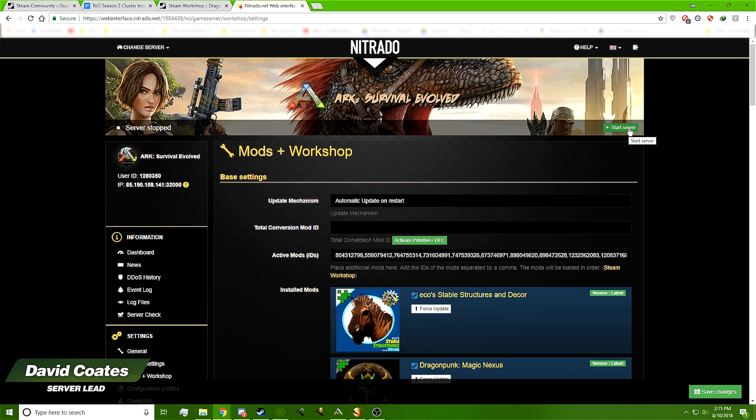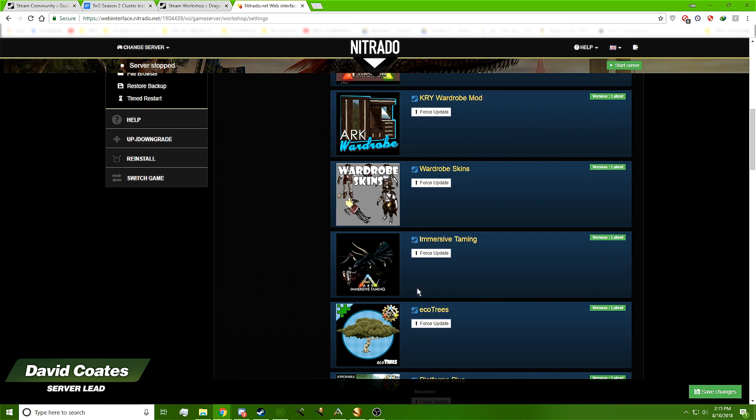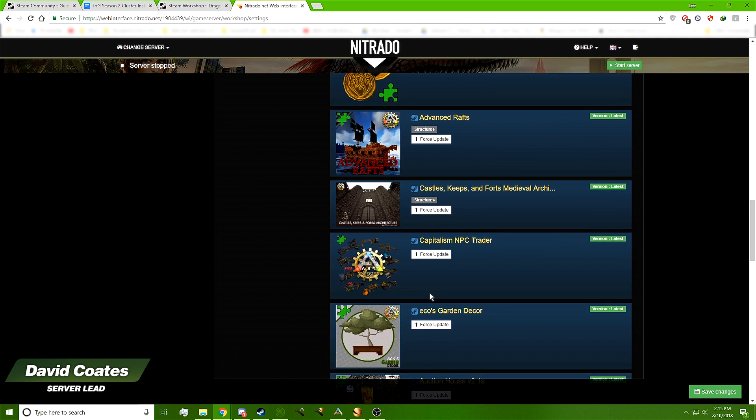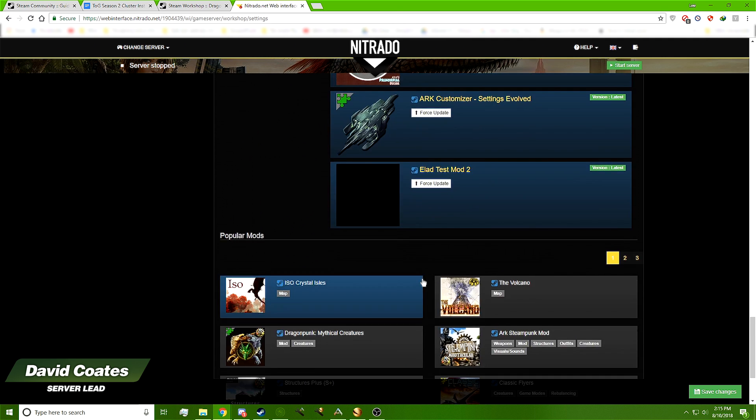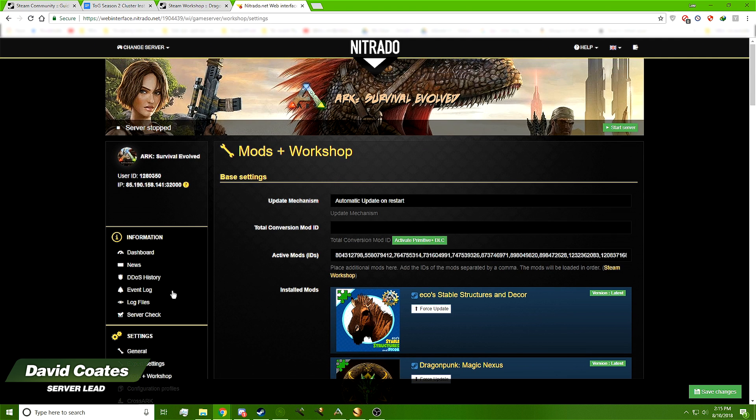At this point, click Save Changes and start the server. Wait for it to start — that takes about 10 minutes — then stop the server and wait for it to stop. Once the server has stopped, come back in and verify that all the mods say 'Force Update.' If they all say Force Update, they're all in there and good to go.